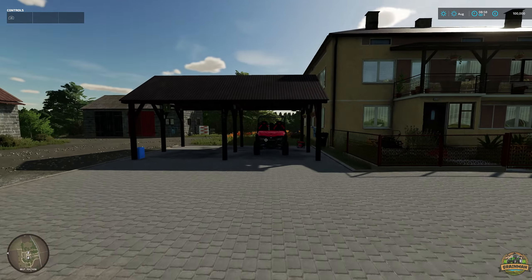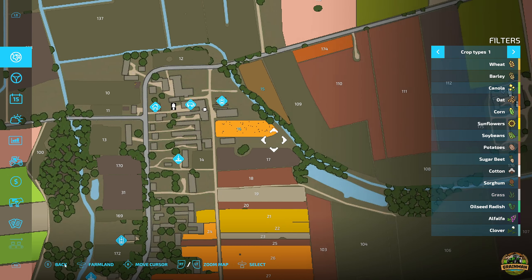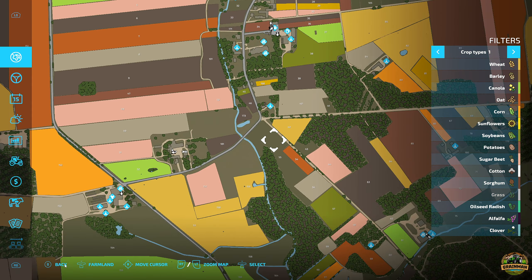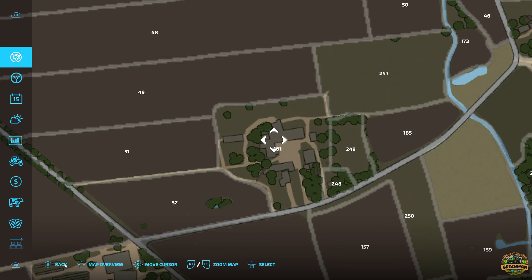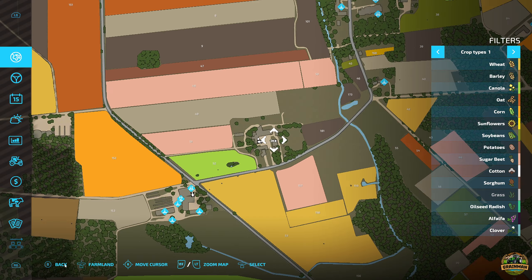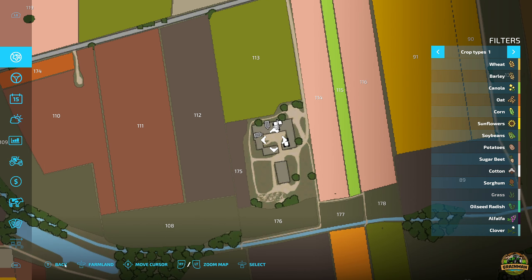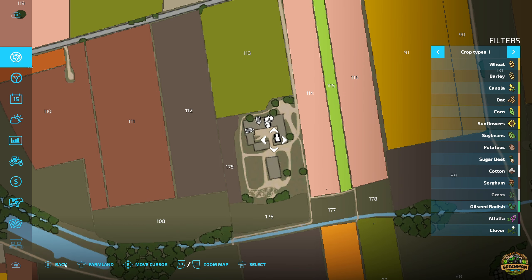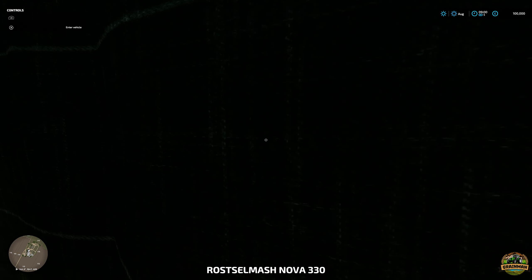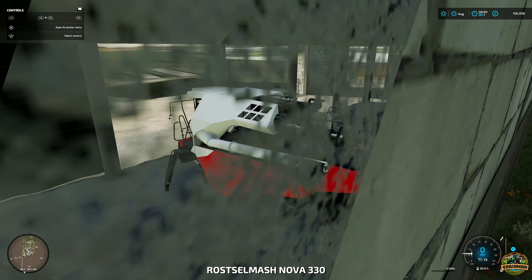The Mahindra is actually on one of the other farms which we don't own, which is a bit strange. Some of our other equipment is up on farmland 180, where we've got the Nova 330. I'm not quite sure how the curtains work on this shed - they don't seem to be working how they should.